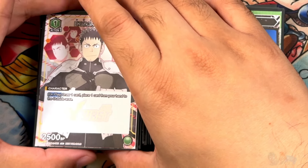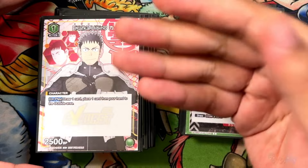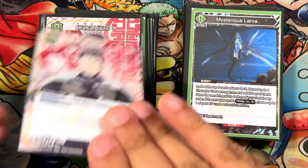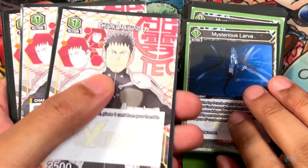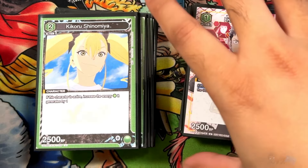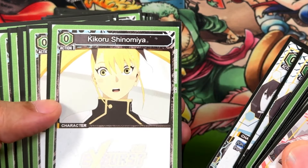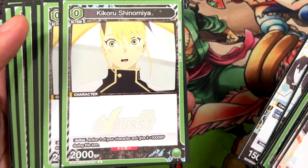Next we have another Hibino card — a one-cost with on-play draw one, trash one. Once again you need that sifting, with 2500 BP. Those are all the one-costs: Mysterious Larva and the Hibinos. Next we have another Kikuro Shinomiya — and even though we're running multiple Kikurous, they don't do much in the deck. They're just really good support cards.